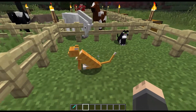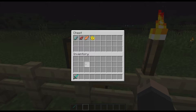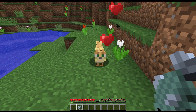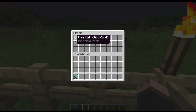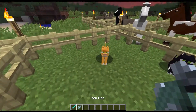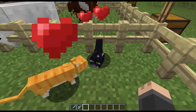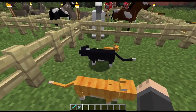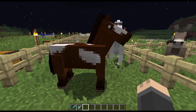Ocelots can also be bred after they are tamed. To tame one you need any type of fish — walk up to it slowly in the wild and click on it with a fish. After it's tamed you can breed it with one of those fish types. I have two cats here: click on one with a fish, click on the other, and the baby will be the color of one of the parents and will be tamed to you as well.